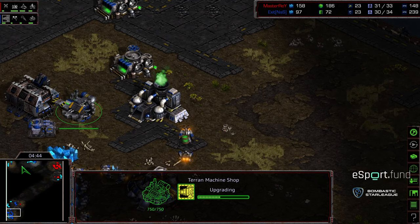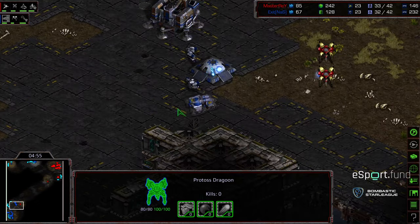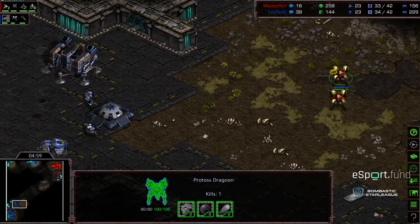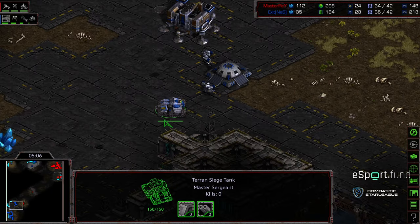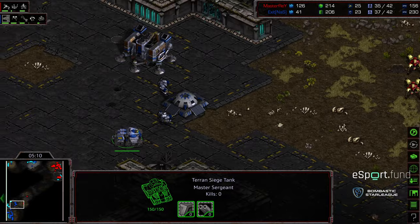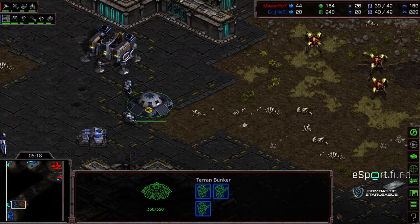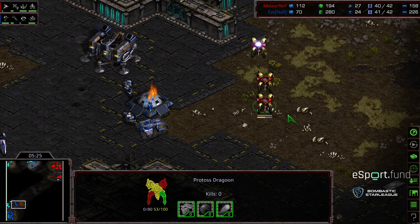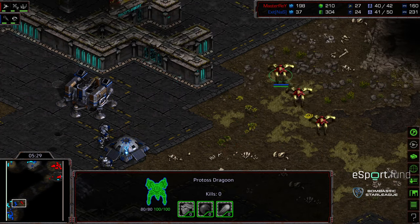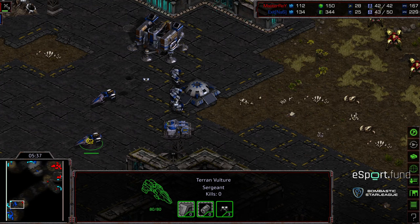Siege tanks, vultures, mine speed, and mines are being upgraded. Two SCVs is sufficient to deal with dragoons on the natural expansion. A third dragoon is making its way forward — Exit is playing as though he's just expanding. I'm not sure Master Ray is any the wiser. Vultures are being produced at the 12 o'clock location. The question is when Exit closes this trap — he needs to keep that vulture out of vision, because as soon as Master Ray sees it he'll realize something is up. A full bunker and a single mine planted just in case.